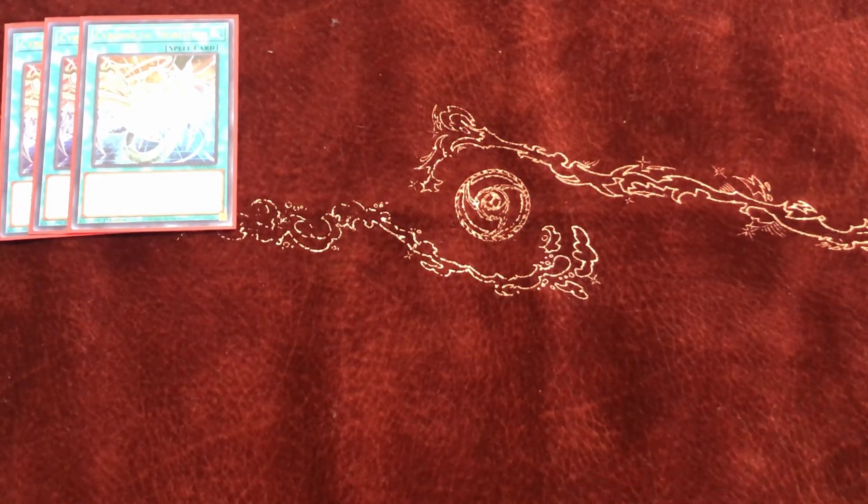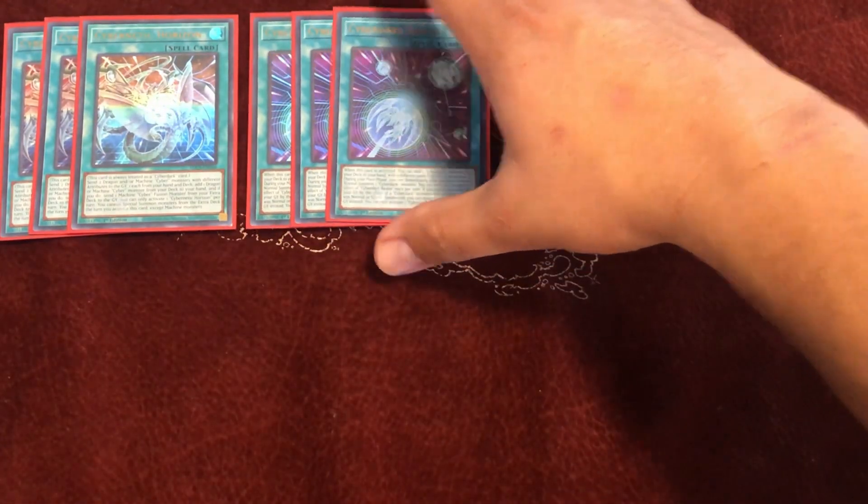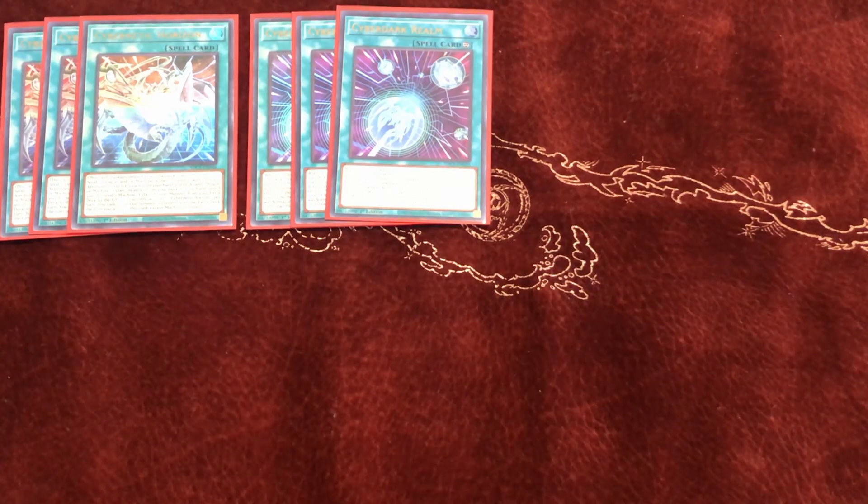We play triple of the new Cyber Dark Realm. When you activate it you can search any Cyber Dark monster to your hand, and it gives you an extra normal summon, which is nice just in case you want to combo off or go for game.